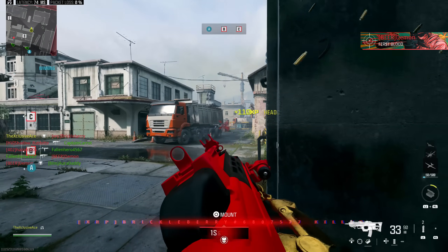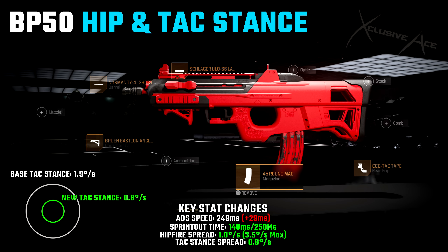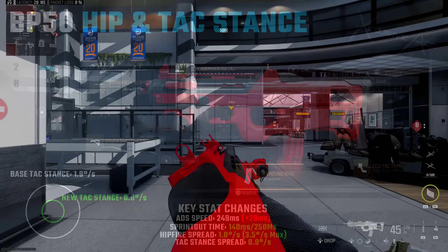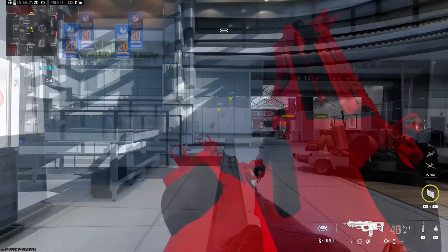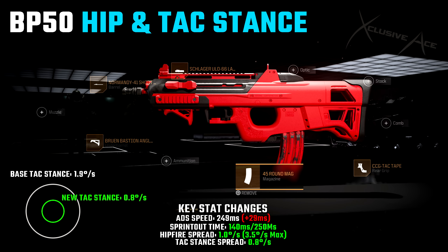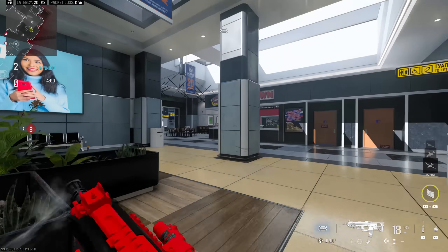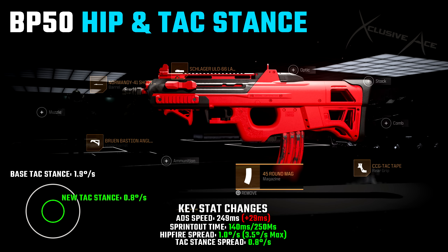The last build is my hip fire and tac stance build, leaning into this gun's excellent hip fire. We're using the Normandy 41 Short Barrel, the Bruin Bastion Angled Grip, the Schlager ULO 66 Laser, the CCG Tac Tape in the rear grip, and finally the 45 Round Mag so we can spray a little bit. With this setup it's very accurate in tac stance — I'm pulling down a little to control recoil in the clip, but I wanted to show how precise this can be. ADS speed is slowed to 249 milliseconds, but that's not a problem if you're using tac stance. Sprint out speed is very nicely improved at 140 milliseconds so you can be super aggressive. Hip fire spread is super tight whether standing still or moving, and tac stance is also amazing. Normally I'd consider hip fire and tac stance a niche approach, but not with this gun — it's actually one of the most effective ways to use the BP50.